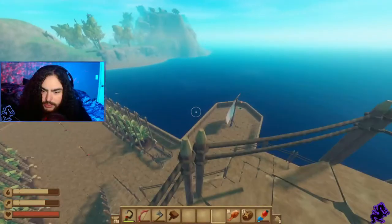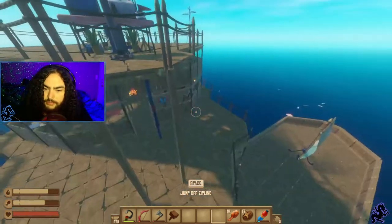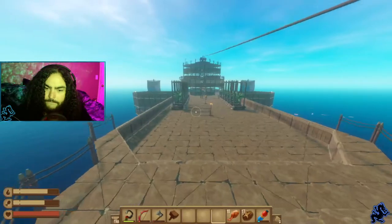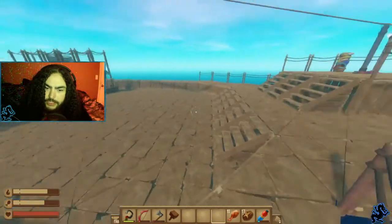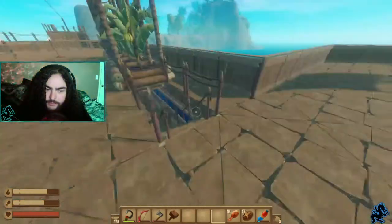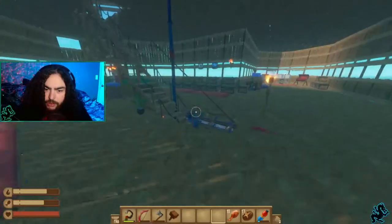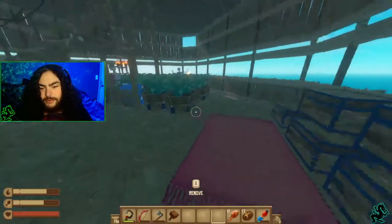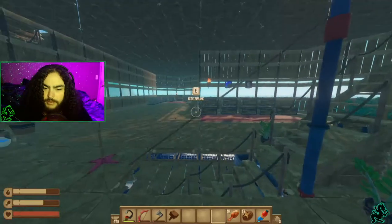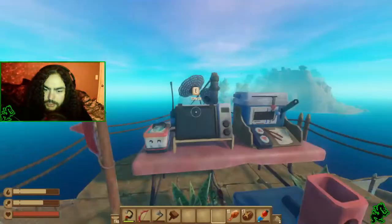I think it turned out well — this one is definitely bigger and better than my first one and I like it a lot better. This is pretty much it, my crib. I know it's kind of sparse but this is my main area where all the magic happens. All my storage is here — cooked food over there, forge over there — run up here if I need to change directions.